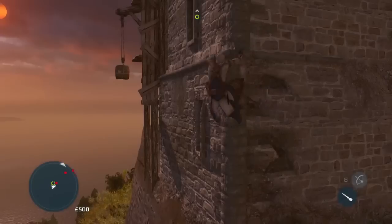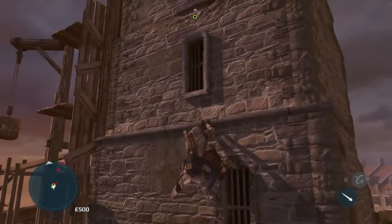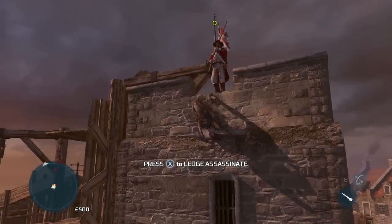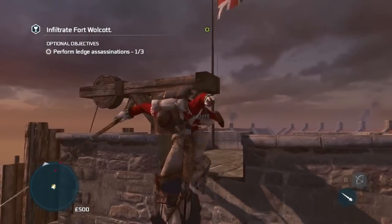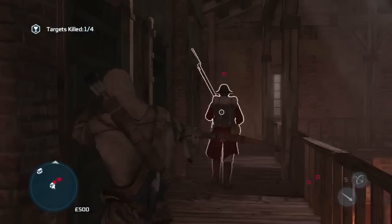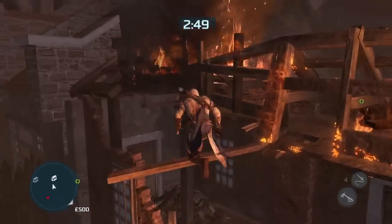Some of the newest footage we've seen shows Connor breaking into Fort Walcott, infiltrating the premises and putting secondary weapons like the hook rope and bow to use. The hook rope can be used to reel in a hapless opponent or hang him from the rafters, while the usage of the bow is more or less self-explanatory.